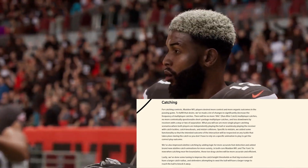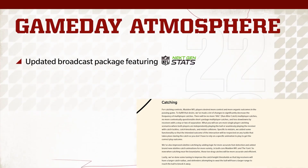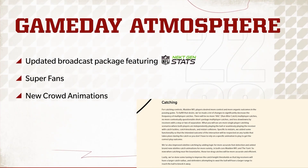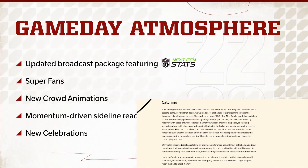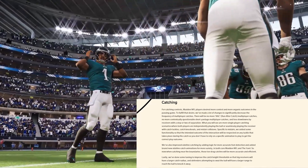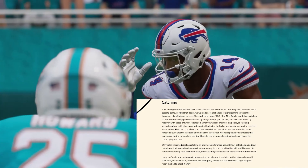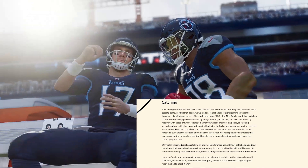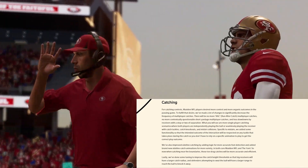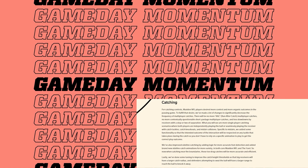They've also improved sideline catching by adding logic for more accurate foot detection and added brand new sideline catch animations for variety in both core Madden NFL and the Yard. So now when catching near the boundaries, those toe drag catches will be more accurate and efficient.